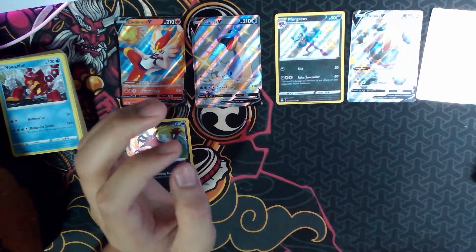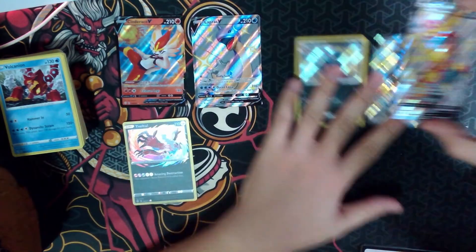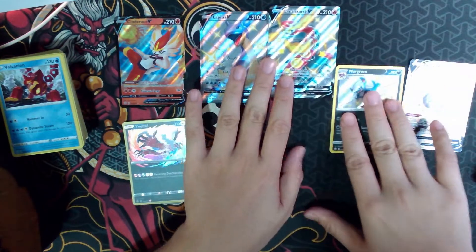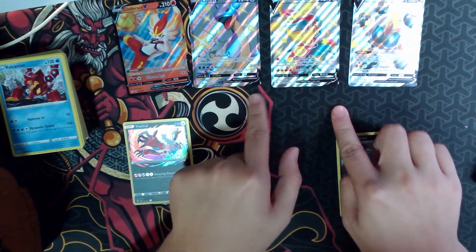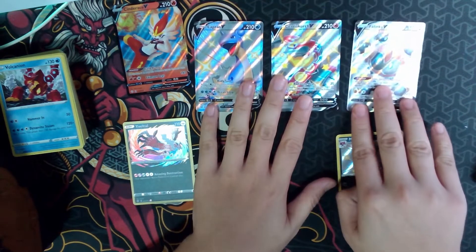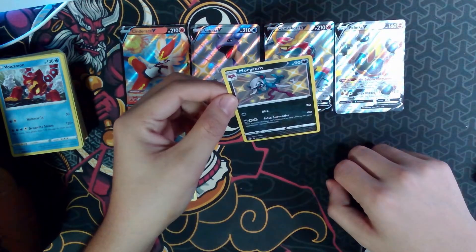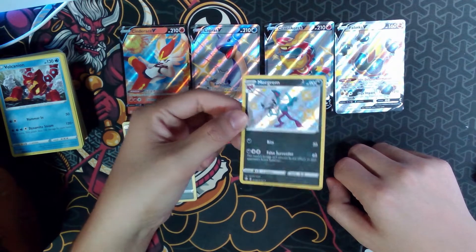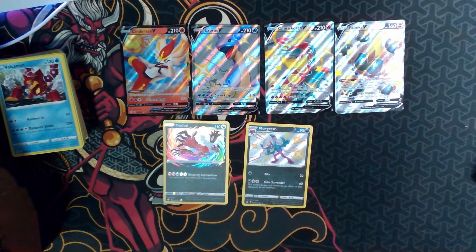Out of 10 packs, we got six pulls. I mean, it's not that great, but at least it's a pull, right? So we got a Cinderace V, three Full Art Shinies — Lapras, Centiskorch, Fellings — we already have these three. That's why I'm not too excited about pulling them. But we do get a Morgrim Shiny Baby Rare and an Amazing Rare Jolteon. I think that's still a decent haul.